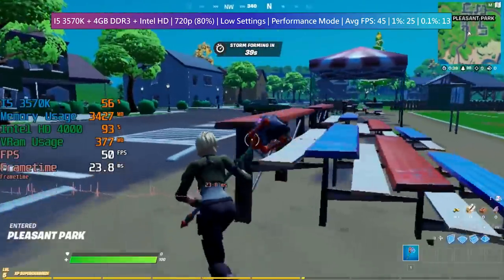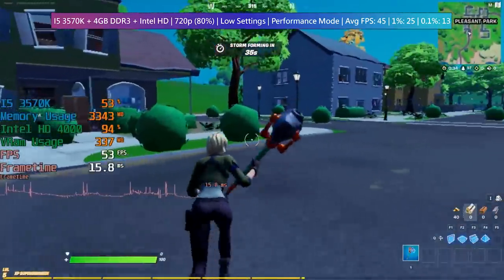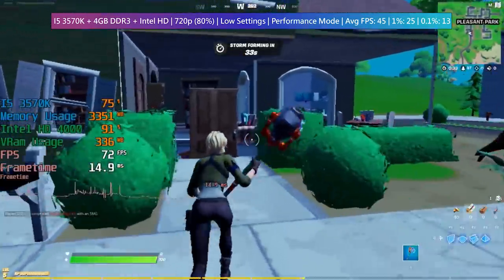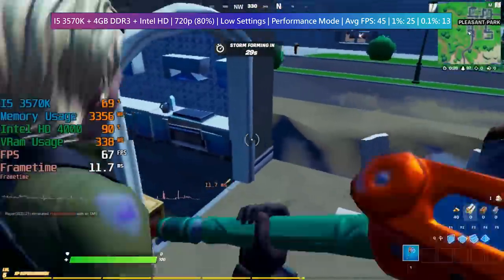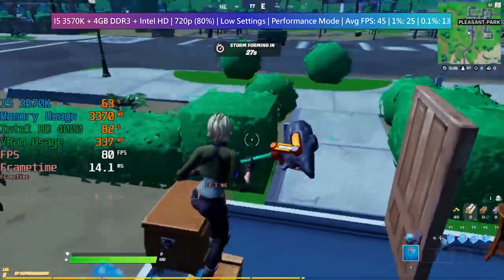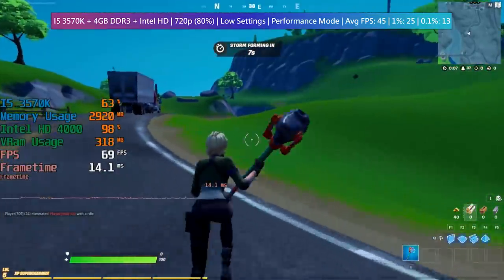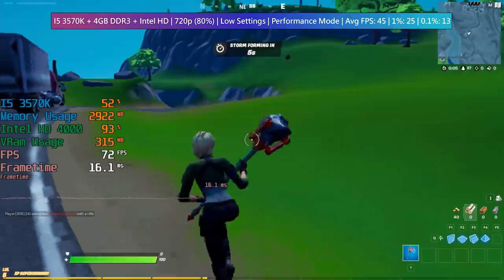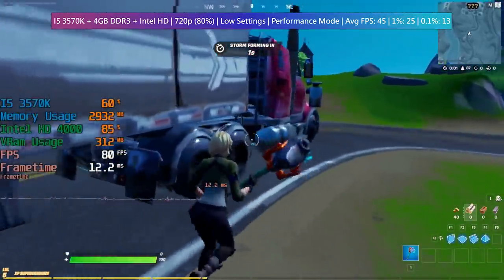All of today's benchmarks were recorded from around the Pleasant Park area, as this seems to be pretty intensive in terms of locations. The 1% and 0.1% lows are also improved, though we do still see a few dips in busier places. This system configuration is almost representative of the minimum specs suggested by Epic, although they do state an i3 at this point in time.